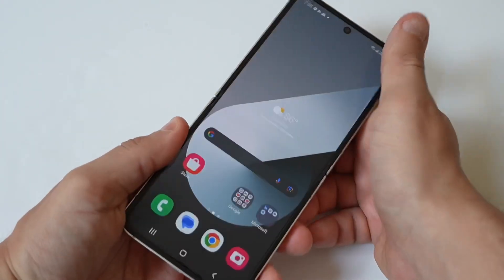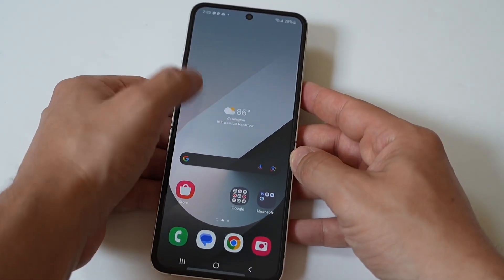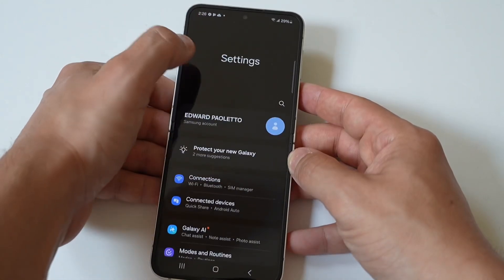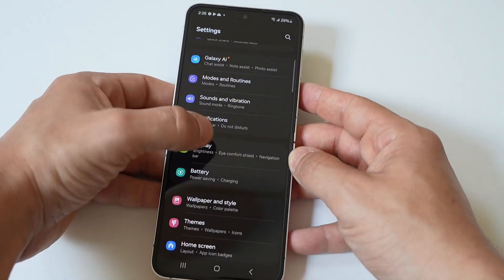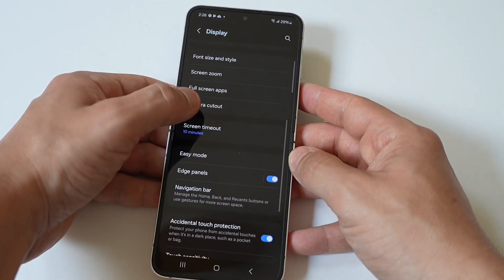I also hope you are enjoying that cover screen Wolverine wallpaper I got going on right there. But to do this, it's pretty simple — you just want to go into your settings, then click on Display. This is honestly one of the most annoying things whenever you get your new phone, because it's going to be set in the Display option. You're going to see the Screen Timeout here.